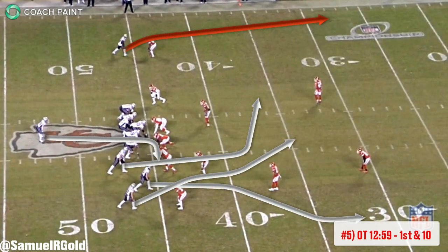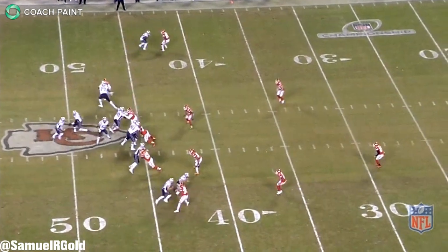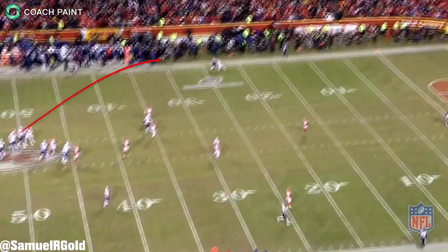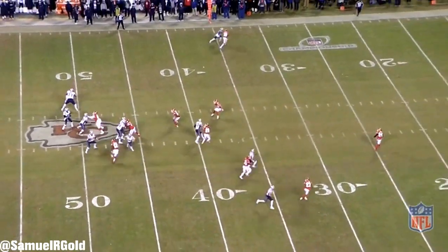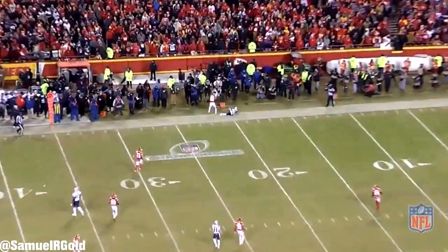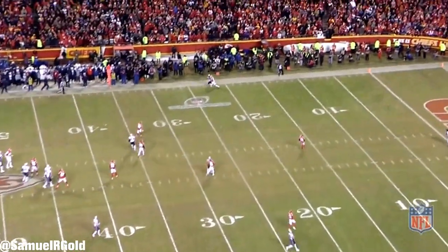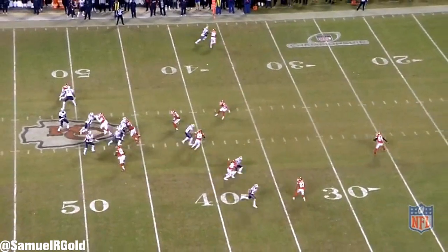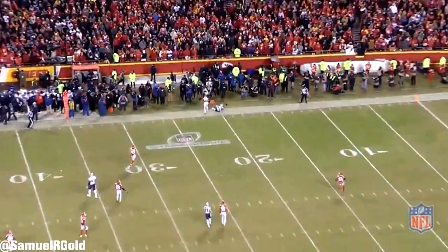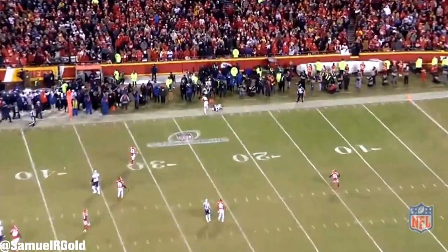On their fifth play, the Patriots attempted to attack deep. By the way the defense lined up to the trips on the right, and with the safety coming down the field, Brady had a one-on-one matchup with Dorsett on the left. He trusted his receiver could beat Steven Nelson on the fade route based on the defender's leverage. After the snap, Brady intentionally threw a back-shoulder fade — putting the ball outside and toward the sideline — hoping Dorsett could make the proper adjustment. Unfortunately Dorsett was well covered and couldn't fight off the defender. From an execution standpoint this was a safe downfield decision with very little risk, though my only criticism is using Dorsett on a back-shoulder fade since he's not a physically dominant receiver who has to fight for the ball.